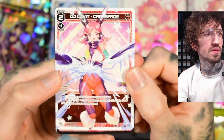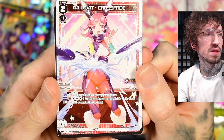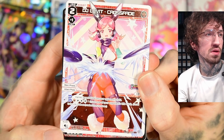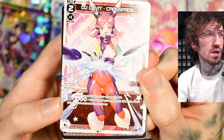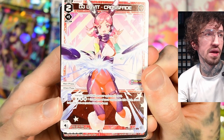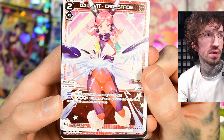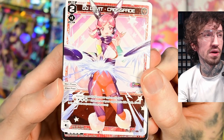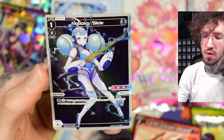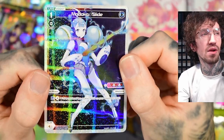We've got No Focus — enter effect is vanish target signi on your opponent's field. It doesn't say 'up to,' so that's cool, for two anna. And if you need a way to spend anna, you can pay four and crush one of your opponent's life cloth. You can play her in the opponent's phase too, which is not bad.